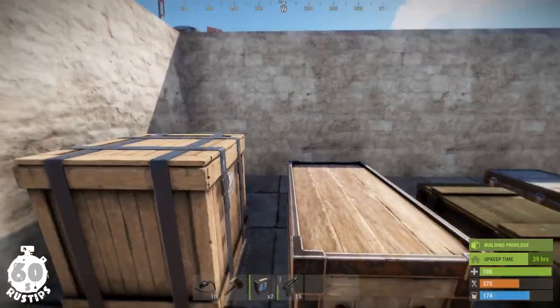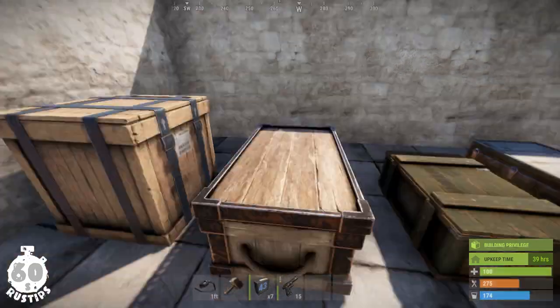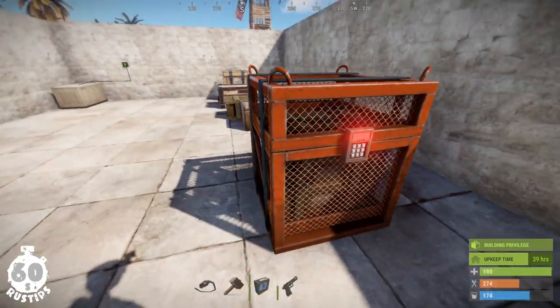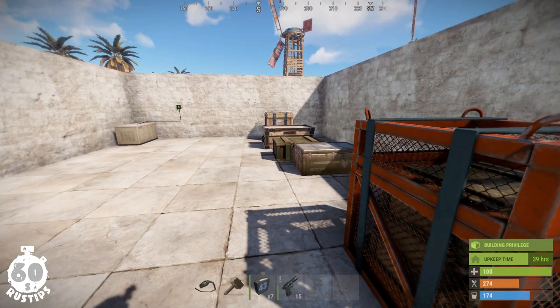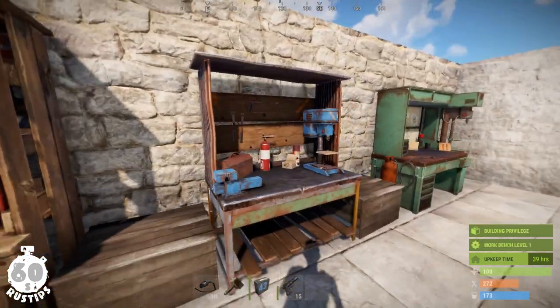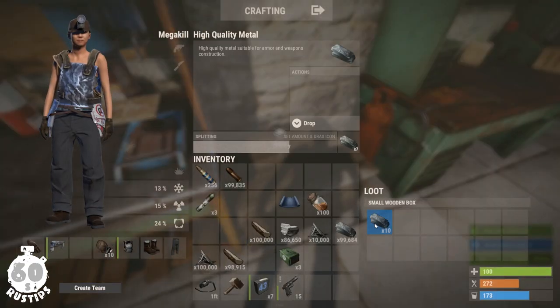A counter can be found in a number of crates, including the regular crate, the military crate, the elite crate, the code-locked hackable crate, and can also be dropped by the Euleric scientist and the heavy scientist. Once you have it, you can get the blueprint for 75 scrap and then craft it on a level 2 workbench using 10 high-quality metal.